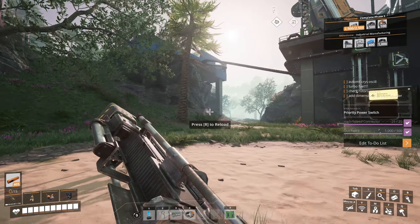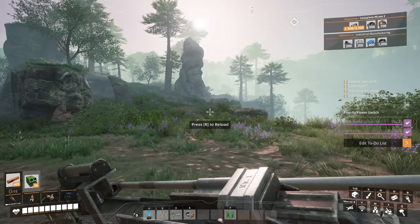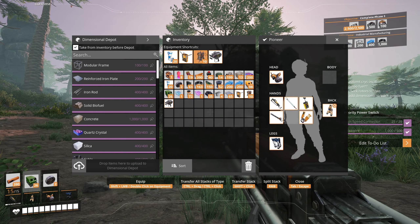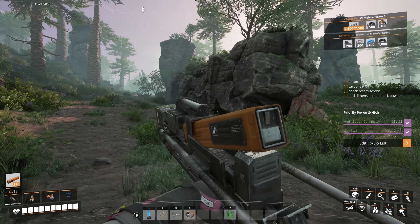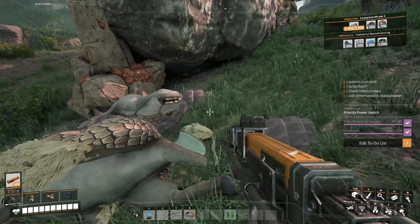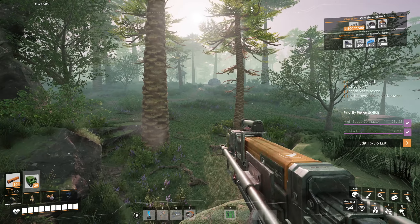Now we've got the rifle — let's equip it and test it out. Look at that nice little animation. The rifle is slightly stronger than the rebar gun but the big difference is it's fully automatic, so it's a lot easier to actually kill things because you can just shoot so much faster. Combat is now basically solved. It does take a long time to get this gun, but I highly recommend pursuing it if you're getting fed up of fighting enemies.